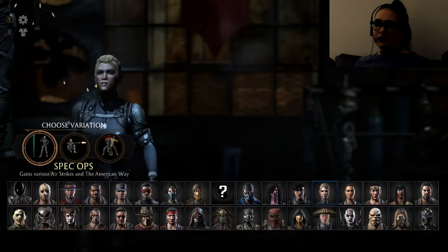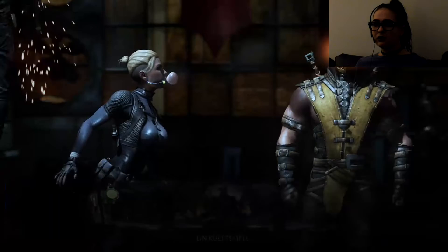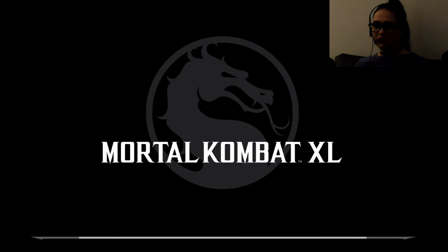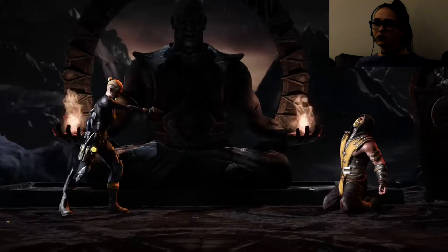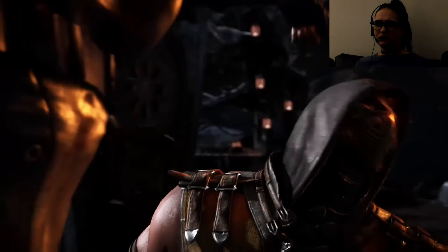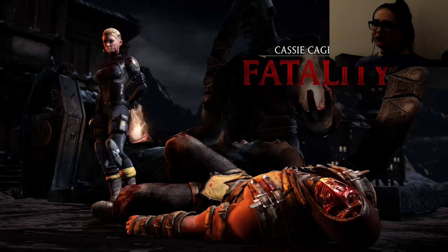Cassie Cage — let's do Special Ops. Random character, please. Scorpion, you're about to get it. She's blowing bubbles already — that's Sonya's thing, she blows like a kiss or something, a death kiss. This girl's blowing bubbles — they're copying Sonya Blade! She uses a pistol — that's not awesome. Pretty badass but she's like third or fourth for me. I liked it just because of the gum, that was really funny.